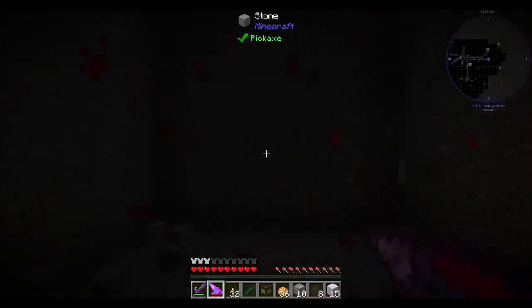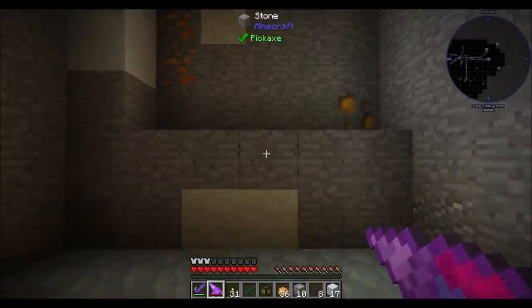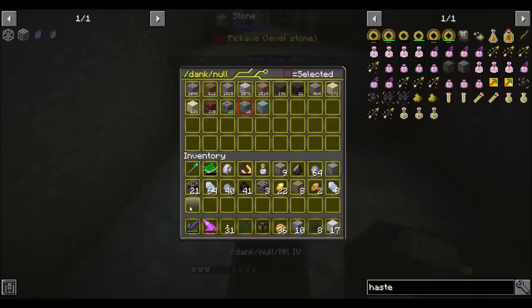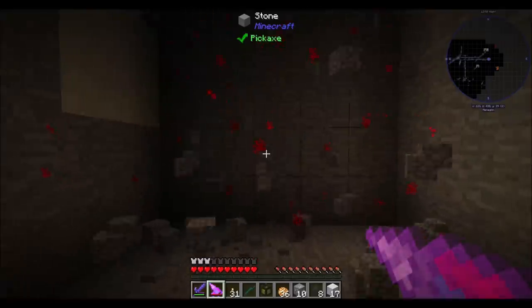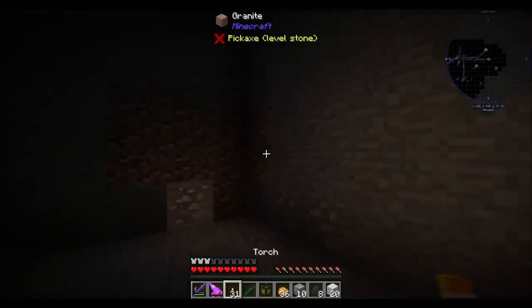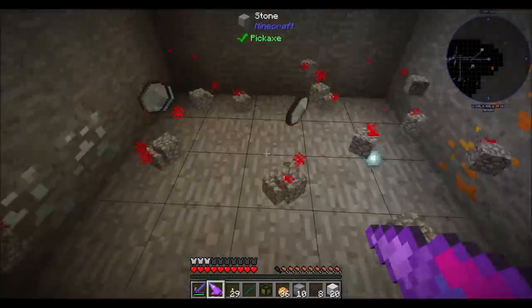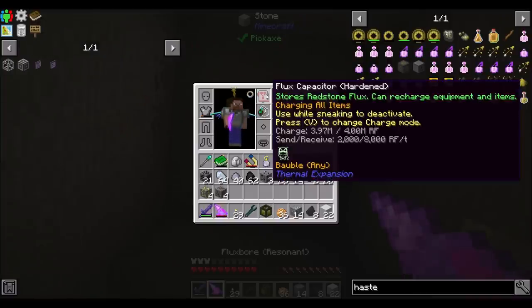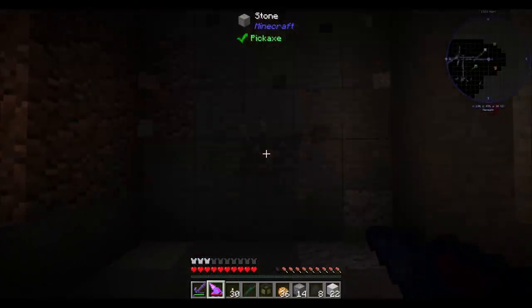So how do we do on certus? We're at almost a stack already — which is great. That slate from cork stuff is neat. Now to be fair, we're definitely draining a lot of power for this, even to the point where our flux capacitor can't keep up with the recharging. So we're draining really quickly. Remember, we only have a basic capacitor back at our base, so it can only support about 1,000 RF per tick. We're definitely using more than 1,000 RF per tick to mine at this speed.